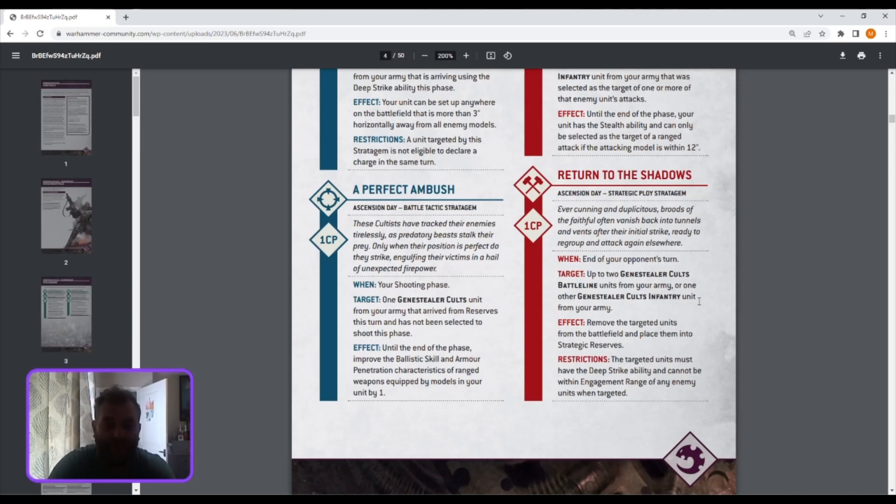Perfect Ambush costs one CP when you arrive from strategic reserves — not reinforcements, so that distinction may affect coming back from ambush. You get plus one Ballistic Skill, so hitting on threes, and plus one AP. Even your normal arms benefit because they've changed them in the preview. Plus one AP is really strong.